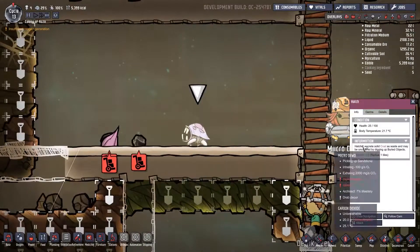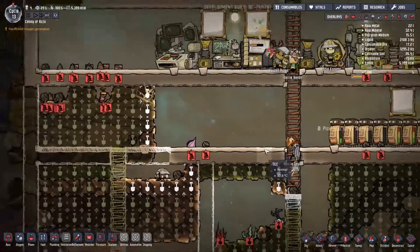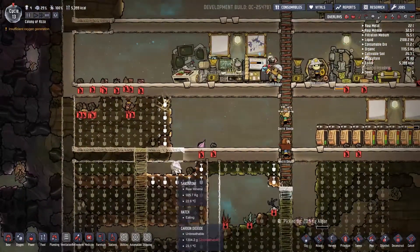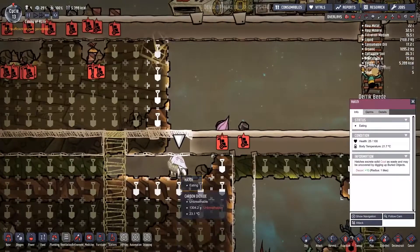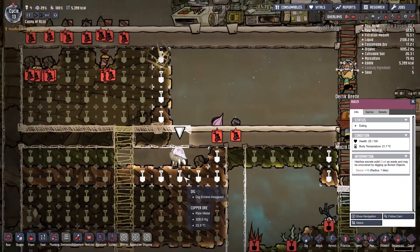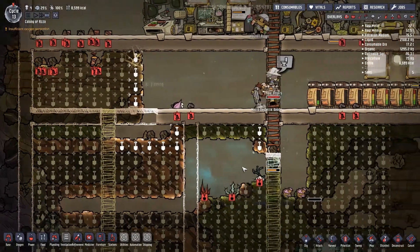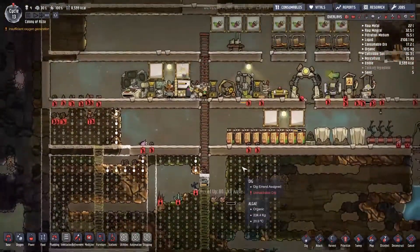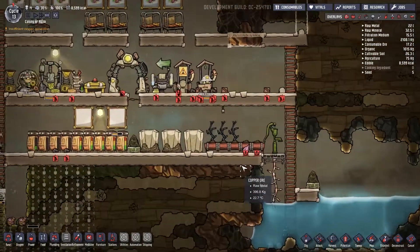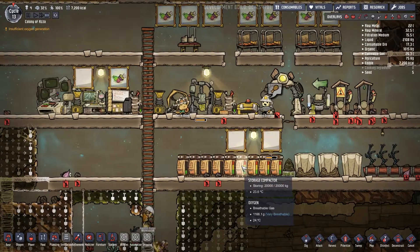There's a little hatch creature here — he gives coal, which is nice. But he just ate some algae, which isn't going to go down well for us. It's a bit mean and cruel, but I don't really want our algae disappearing like that — unfortunately that's an unwanted result of having him around.